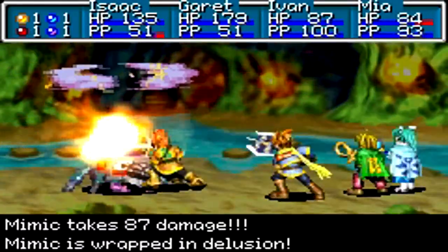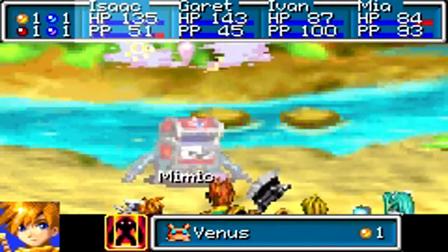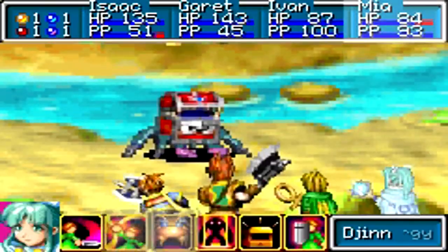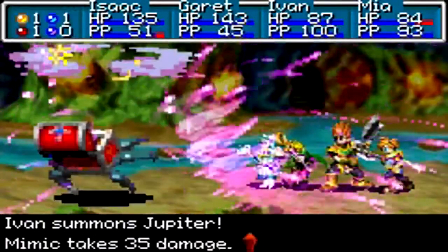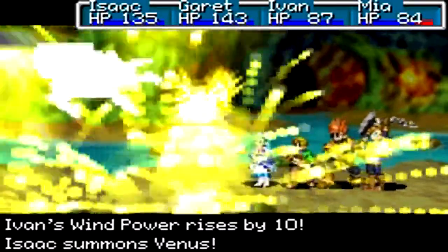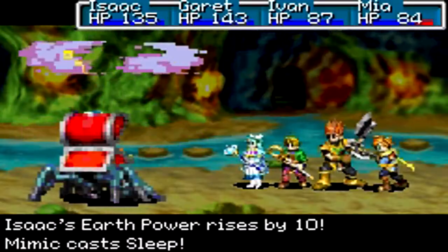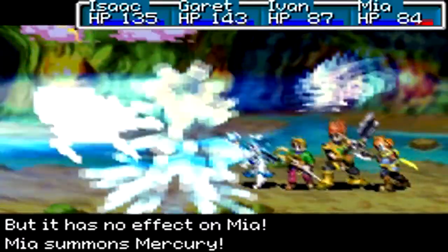And as you can tell, we're fighting another Mimic — yeah, like we haven't even fought one of these before. We're going to go ahead and defeat it, but I think it's pretty much either going to give us a Water of Life, a Psy Crystal, a Potion, or a Fire — to say the least. But whatever it gives us, we'll accept it with grace. I always keep saying that phrase; I tend to say that quite often.